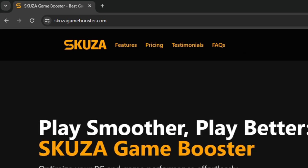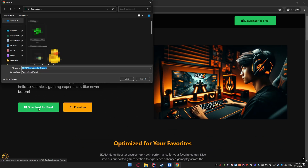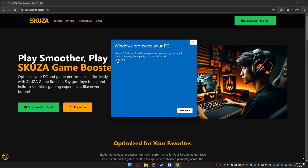First, we need to download Skuza Game Booster. Open your web browser and go to skuzagamebooster.com. Click on the Download for Free button to get the app. Once the download is complete, open the installer and follow the on-screen instructions to install Skuza Game Booster on your PC.